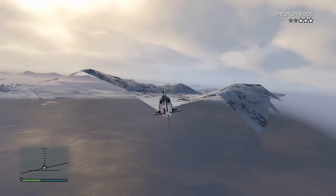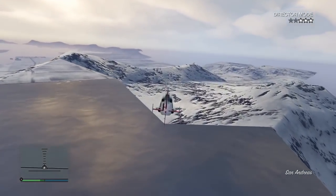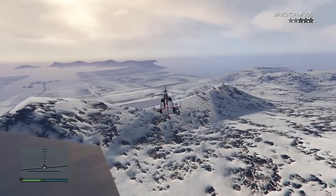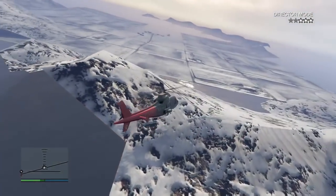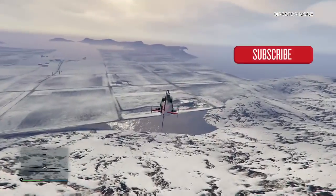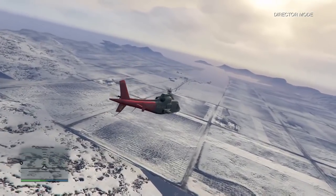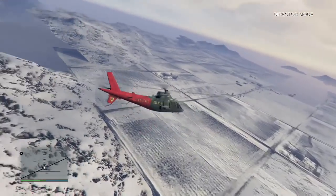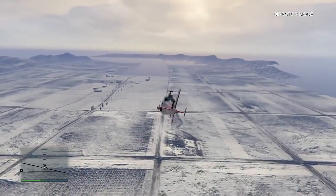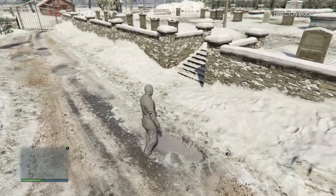This has so much potential, guys. Anybody that wants to try to find their own frozen money glitch, or character outfits transfer, or the apartments transfer glitch — that can all be found from this. We are in a glitched Director Mode state. So guys, if you find anything, let me know, put it in the comments. I'll definitely post a video and give you guys credit for finding the glitch. I'm definitely going to be testing this tonight.